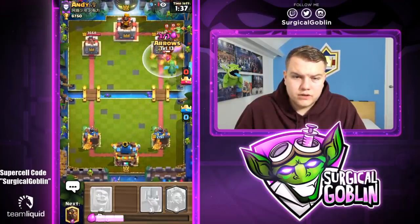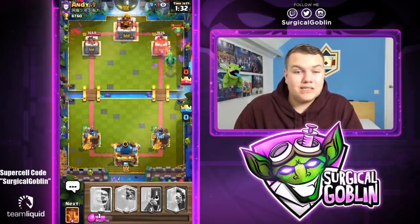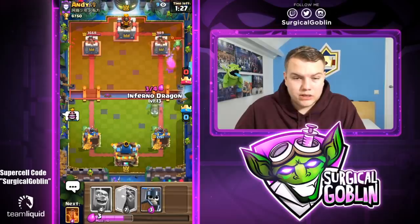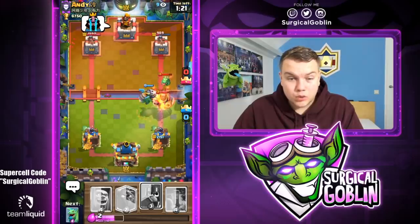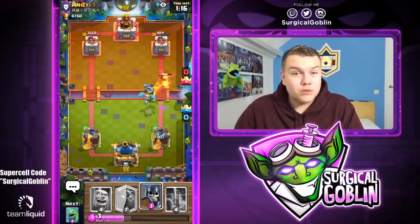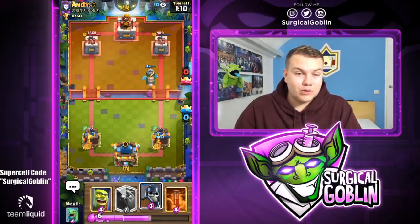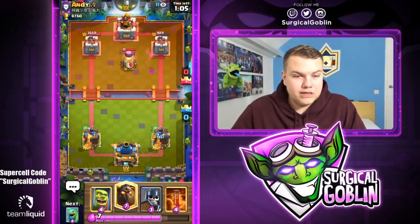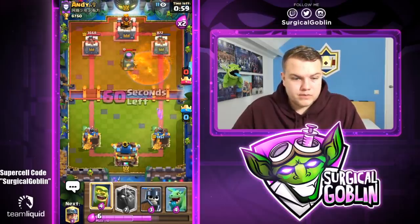There are the Guards — and this is actually the perfect example I mentioned earlier. The arrows kill the Guards, and because of that the Baby Dragon locks onto the tower. He puts a crying face, so the Inferno Dragon gets insane value. The Royal Giant got two hits in, but the Inferno Dragon kills both the Royal Giant and the Baby Dragon — really solid card. I'll Poison his Furnace.